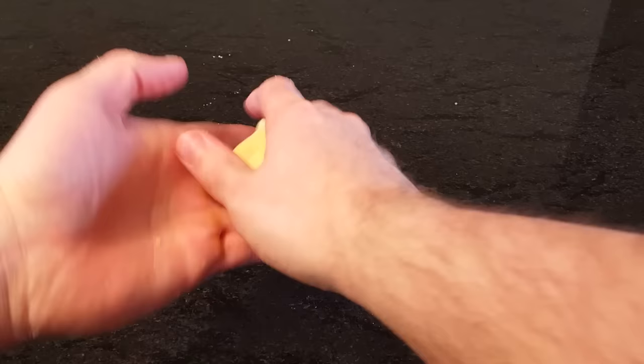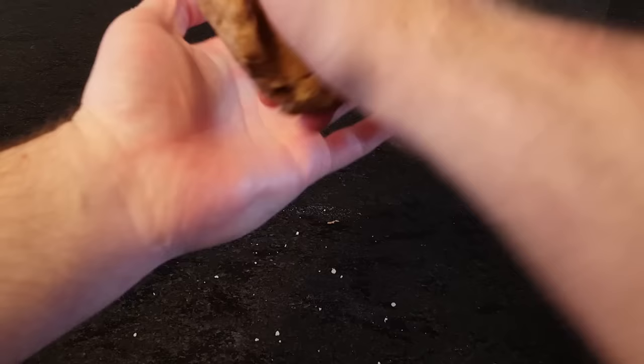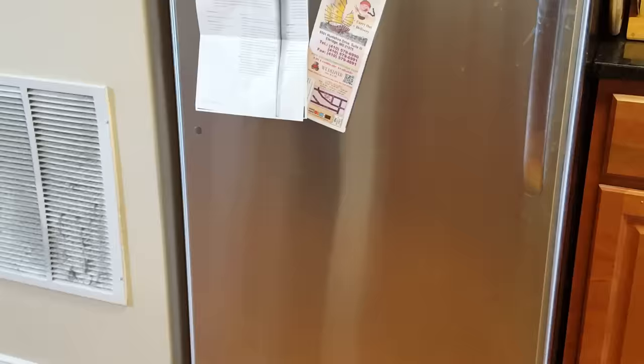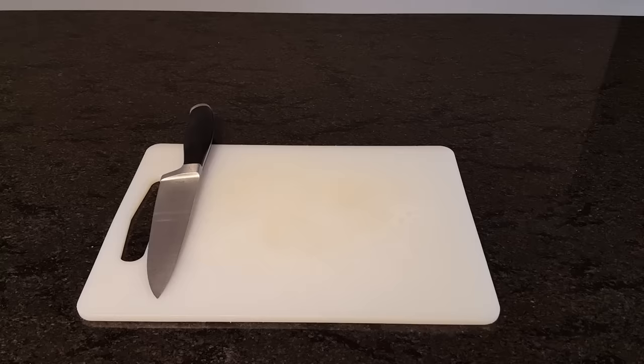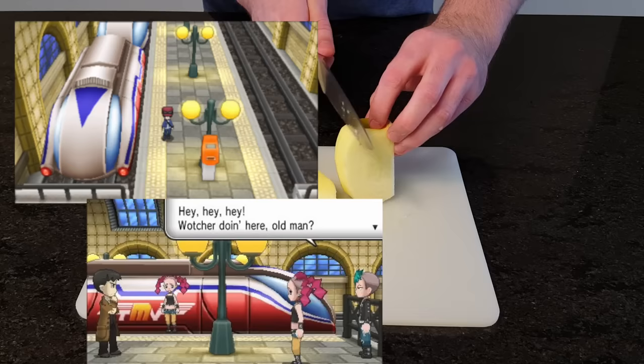Knead the dough a few times and wrap each ball, flatten slightly, in plastic wrap. Speaking of similar shapes, both cities are laid out the same, with roads and railroads leading out to all parts of the surrounding regions, and both contain intersecting rivers. These should chill in the refrigerator for about 30 minutes. While we wait, we can make the fruit filling. Peel an apple and slice it into thin pieces. Based on the windows, lamps, and colors of the Lumios City train station, it can be easily based off of the real Gare du Nord station in Paris.